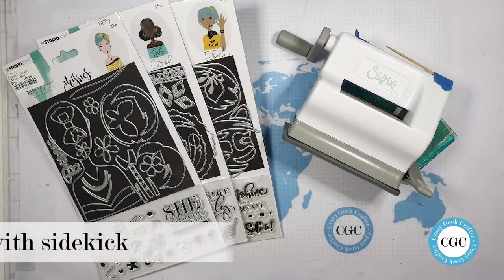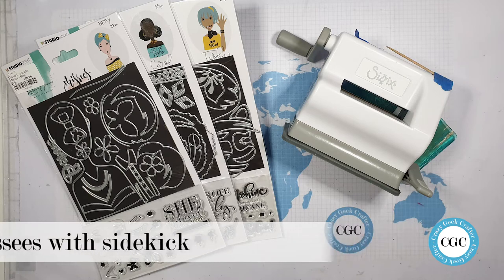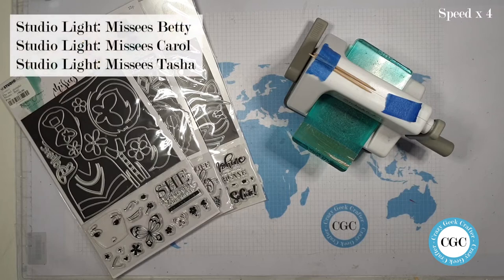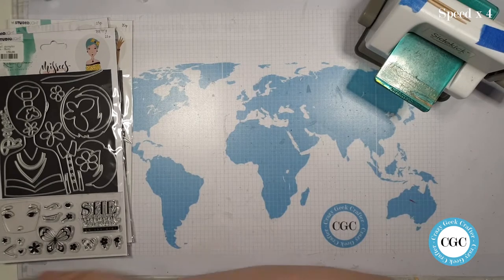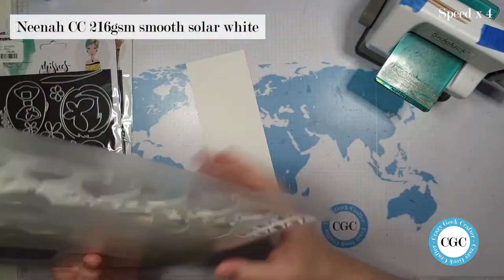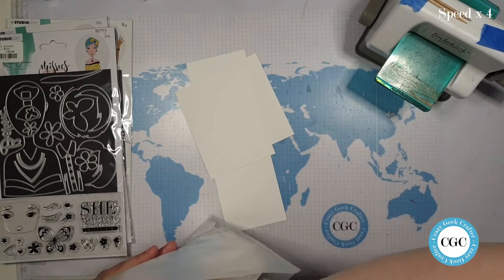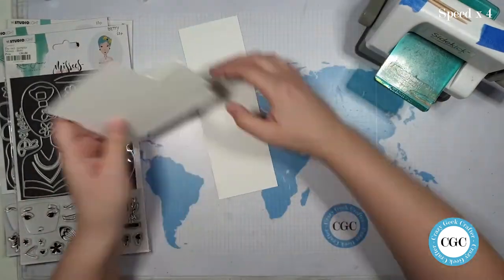Hey there Paper Geeks and Glitter Nerds, it's another Crazy Geek Crafter. I'm here with a challenge. One of my viewers asked me in the comments on the last Missy video if I could actually use the sidekick to cut out the Missys. So this is me challenging myself to make a card only using the sidekick and not my bigger machine.